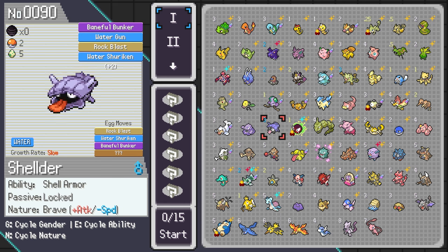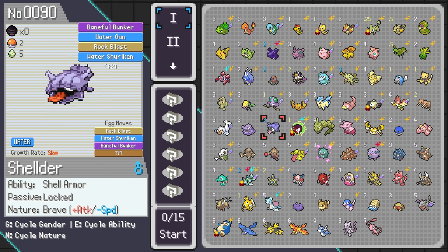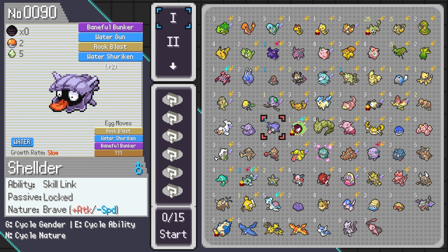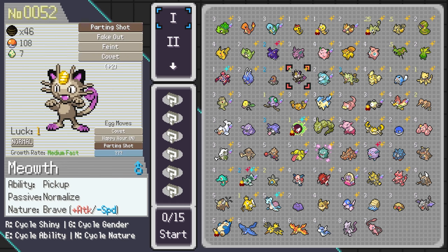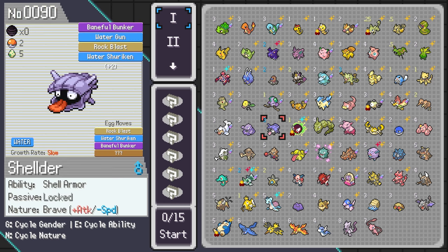Sheldr is here to help early on and then switch into a flinch role later on — using Water Shuriken, Multilens, King's Rock and all that. You can also pick Meowth; he has Fake Out which can be used as flinching support, and Pay Day as well, so it's pretty great. You can switch him into Fake Out support later on just like Sheldr. This is the main carry early on with flinch support later.